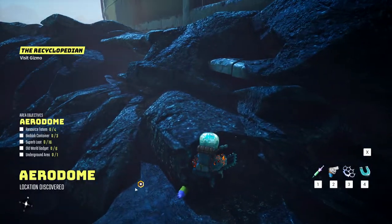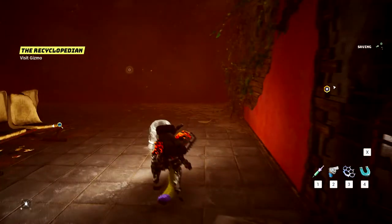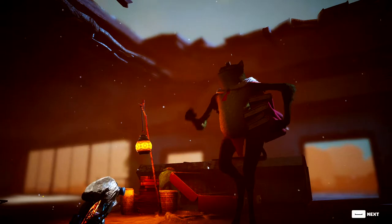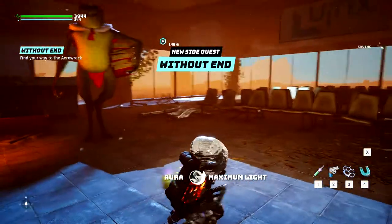From there, cross the zip line and head into the airport, staying on the left side until you reach the airport gates where Sol will appear out of a trunk of his own. Walk up to Sol and talk to him — it's a lengthy conversation about books, reading, and the world — until he assigns a side quest called Without End.